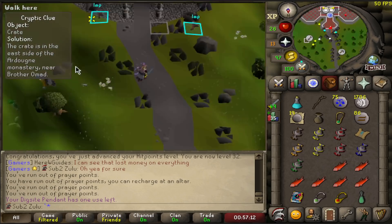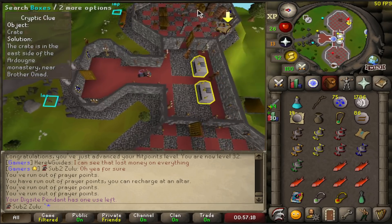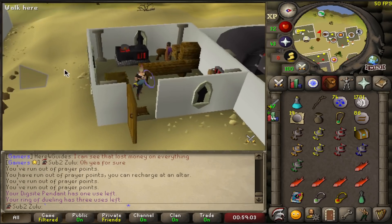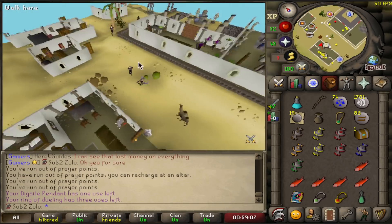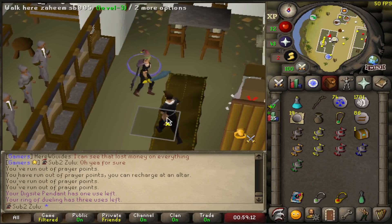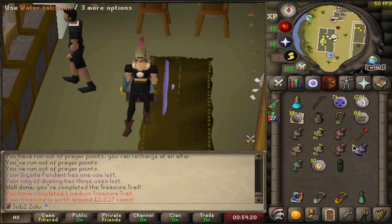Alright, let's do this clue — medium clue. I think it's in here. Got a medium casket — let's hopefully pull out some ranger boots on the first. I think it's my first medium clue. Or maybe some manacles — I think that's another thing I can get. Nope. But a fire battle staff and addy plate legs. The addy plate legs I'll probably just keep. Fire battle staff — that is an alch.